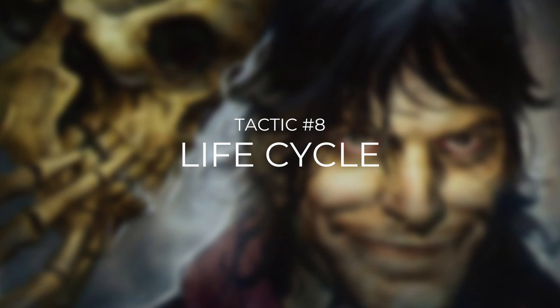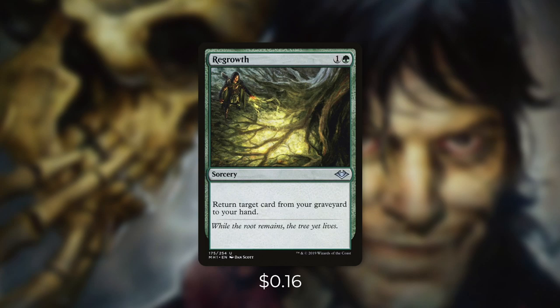But what happens if we lose a key piece or we need one right away? Let's go through some cards to help us with that in tactic number eight: lifecycle.